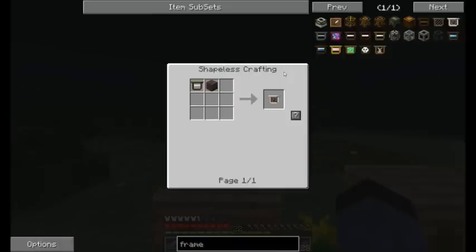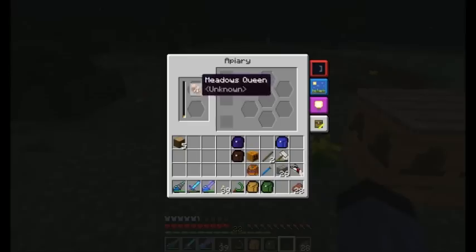Basically if you place Soul Frames you will have more chance to mutate towards a greater bee. Mutations don't always give you a mutation that goes to a better bee — you can get just hybrids and not get a specific bee. Soul Frame increases the chance to go for a better mutation. Healing Frame heals the bees — basically increases the lifetime of the bees.